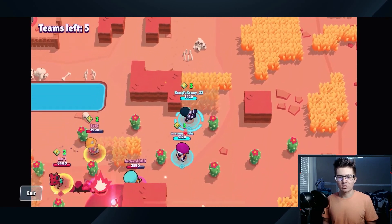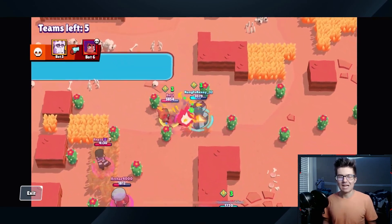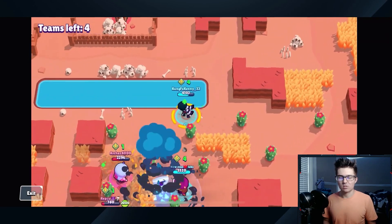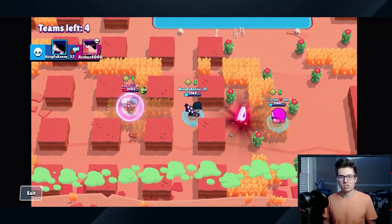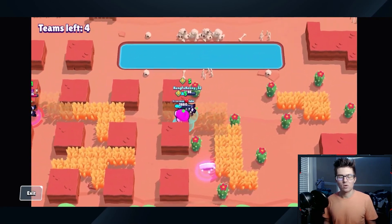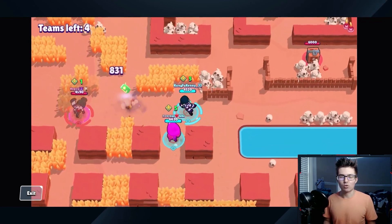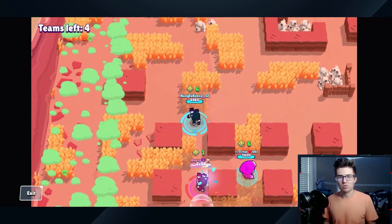Hopping into map number two, we have School Creek. This map plays out pretty similarly to our first — a lot of the fighting occurs in the middle area. I think a great combo here is Ruffs and Edgar. Edgar is going to do really well on this map because there are going to be so many throwers — you're going to see anything from Sprout to Dynamike. Edgar does a great job if you can cycle that super, even use that gadget to pop the free super. Ruffs can power up Edgar, give them a bunch of AP, make them really beefy.